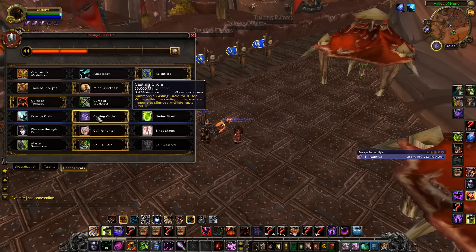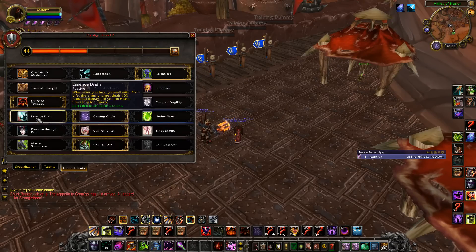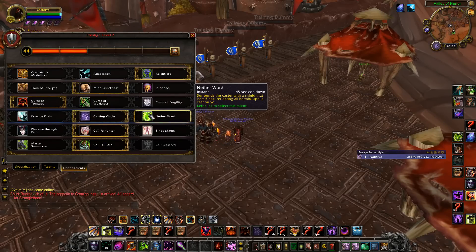For here, Casting Circle I would say is the best for 3s. Essence Strain is really sick in 1v1s, and in 2s I would play it just in case it comes down to a 1v2 or 1v1 — this is going to help you win against most classes that are really hard for a Warlock. Nether Ward, if you're playing against, let's say, a Mage-Lock comp, is really good. They also can't interrupt you while you pop that because it will reflect it back at them.